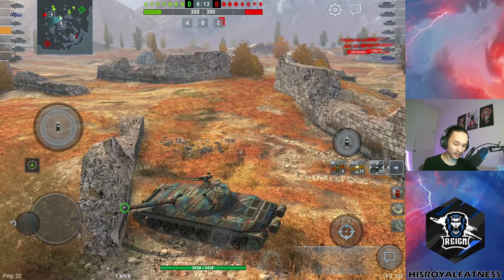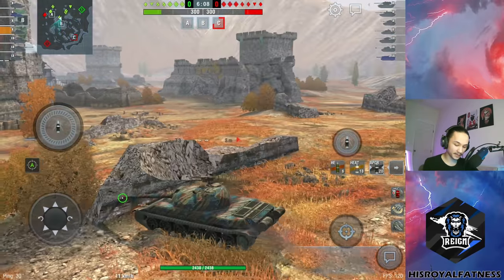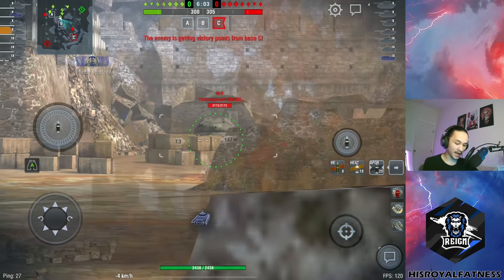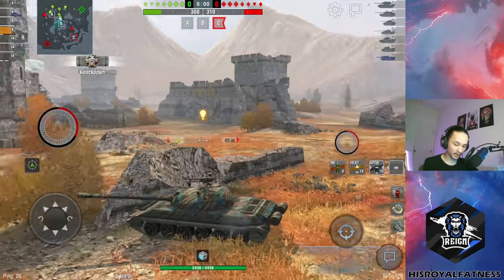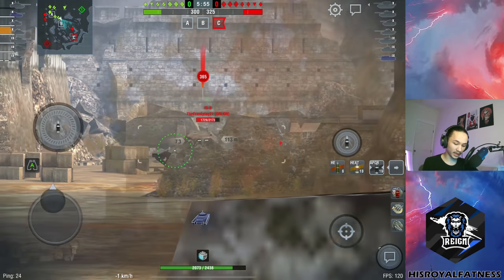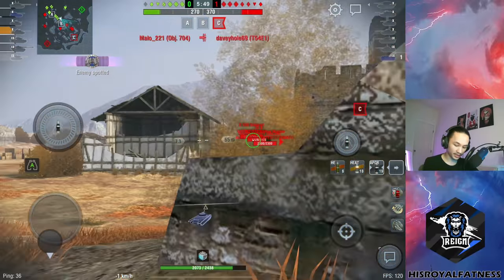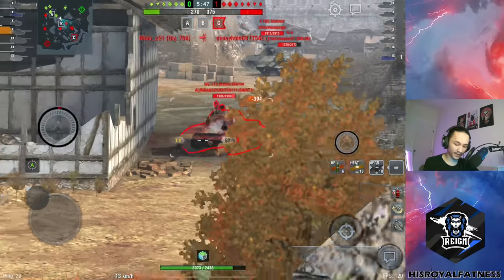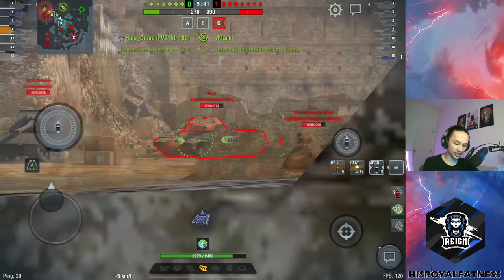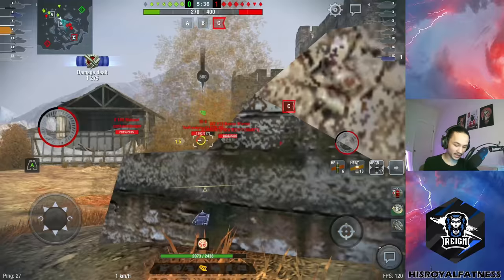I don't think I'm going to push out from here. I've just been spotted — I think it was the IS-8 that spotted me. I should have a really good angle to deal with him. I am side scraping; my armor should be pretty much maximized right here. He does have a heat shell through my upper plate there, which is a little annoying. That just goes to show the weakness of the 113 — show a little too much of that side and you're getting penned. I've readjusted my angle so my upper plate is no longer as exposed.